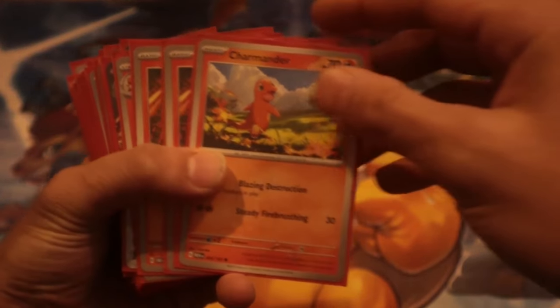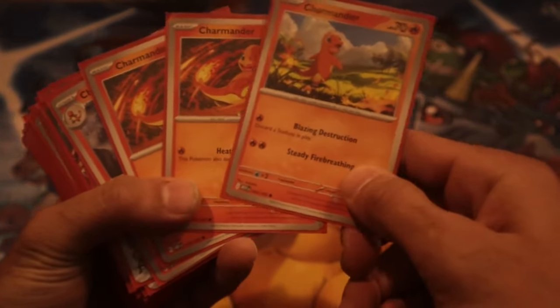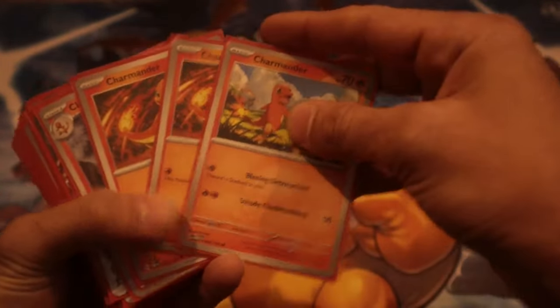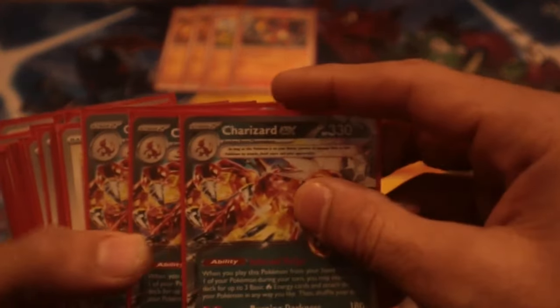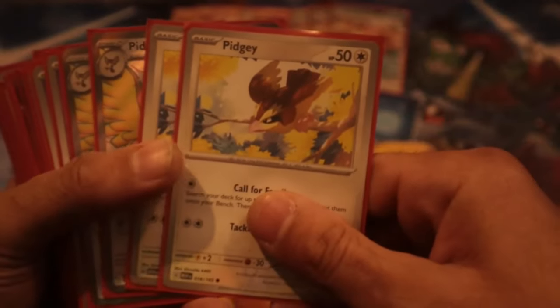Alright guys, here's the deck profile we're gonna take with us. Three Charmanders — one of them is the 17, two of them are the 60. We're gonna start testing something like two 70s and one 60 and see how that feels. We also have the Charmeleon with a really strong ability. Then three Charizard X's — a lot of people are only playing two, but I think three is still necessary.